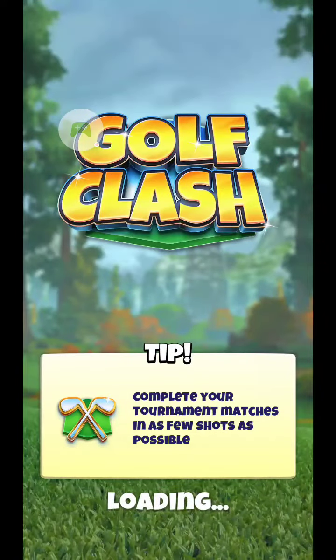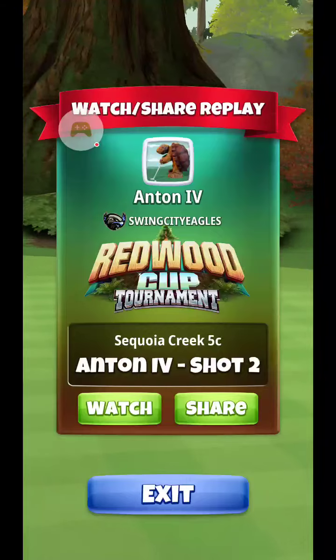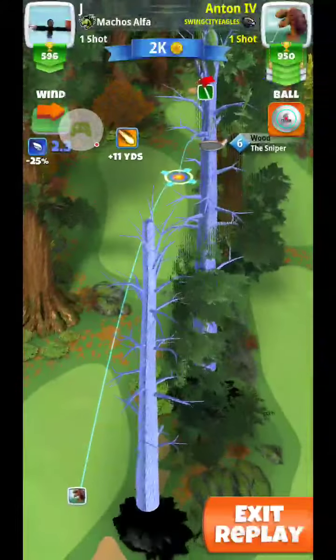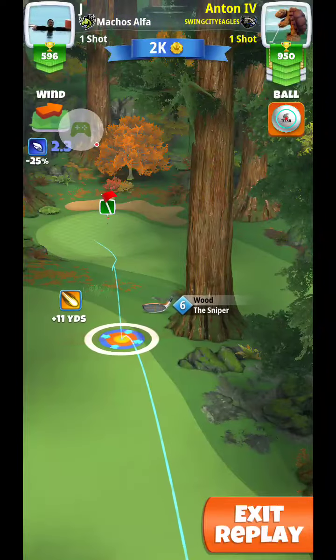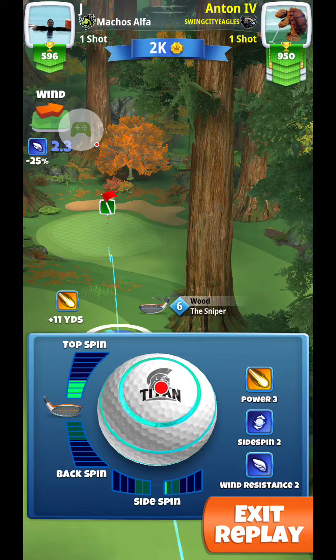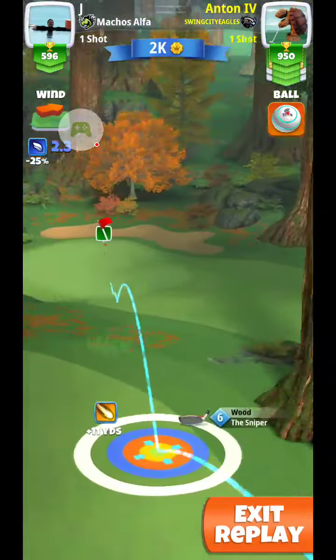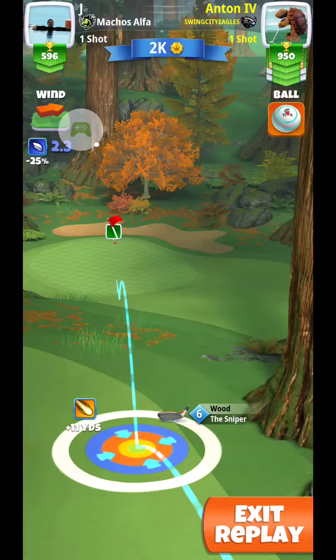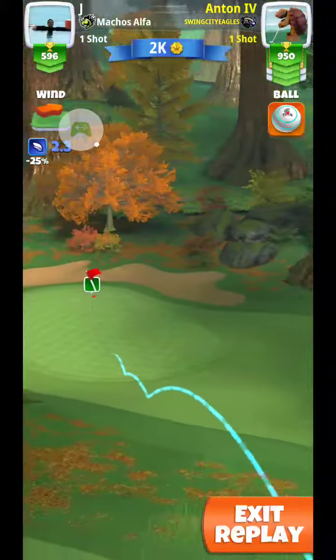From here, we're going to use the Sniper and we're going to play at 0%. Depending on where your drive landed, your spins will vary. If you have a Sniper 5 or a 6, you should be able to make this shot. But we're not going to have a ball guide to the hole, so we have to give it our best guess.